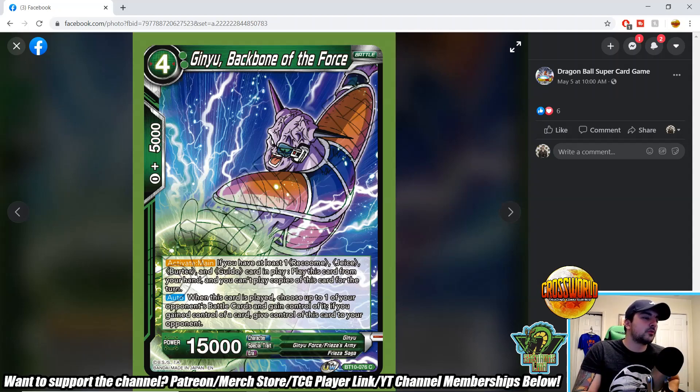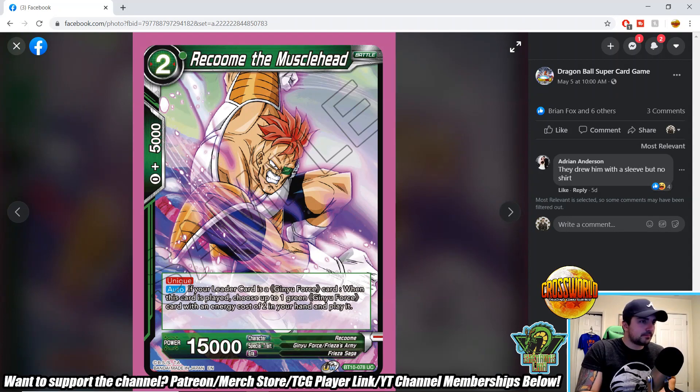Backbone of the Force — four-drop, activate main: if you have at least one Raccoon, Jace, Birder, and Guldo card in play, play this card from your hand. Auto when played: choose up to one of your opponent's battle cards and gain control of it; if you do, give control of this card to your opponent. You can take anything — a five-drop, a six-drop — attack with it, do whatever you want, and then replace it with the Ginyu we saw a moment ago. That's a really cool combo.